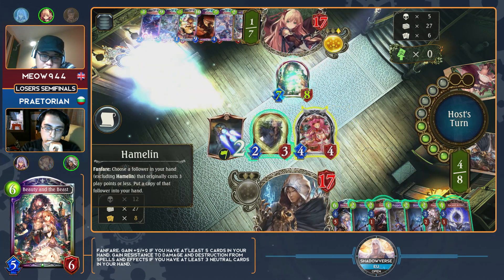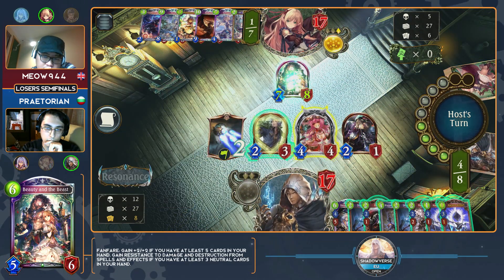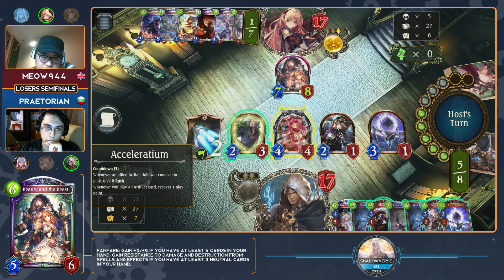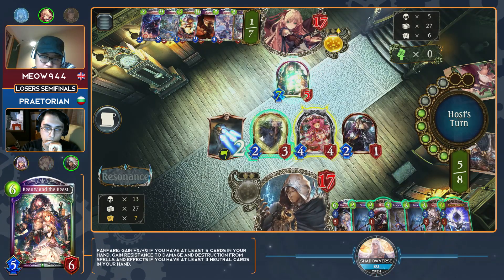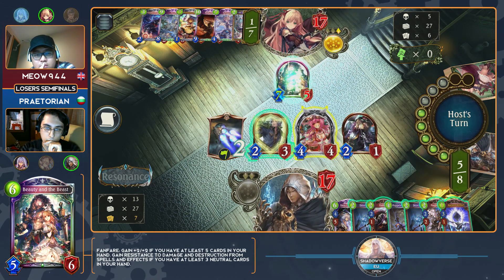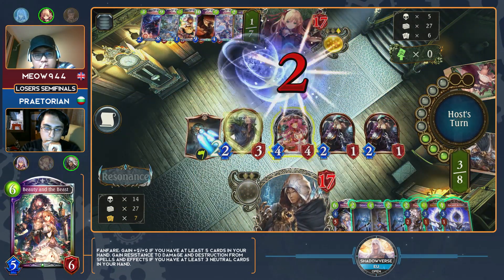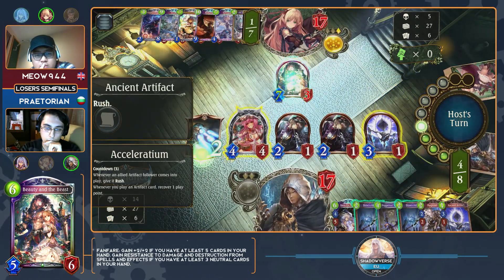You can Hamelin and then you'd need board space — play one, swing it in. Look at his play points — he's just going back up! These are the crazy turns. I thought you couldn't play anything else this turn. No, I can play as much as I want, my friend. This is now a board space problem. He's going to throw away his ward, keep the stats on board.